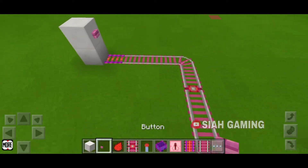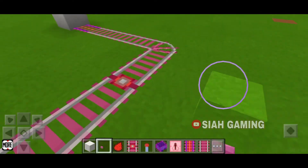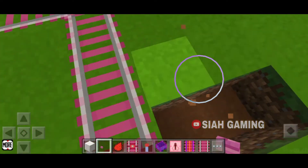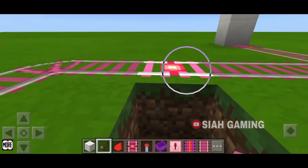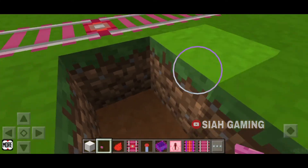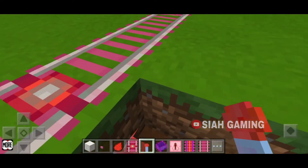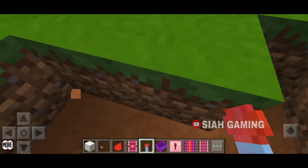For example, they will think they will go back here but it's a trap. You will need a block right next to the detector rail and put your redstone torch there. Now beside the redstone torch you will need two blocks.